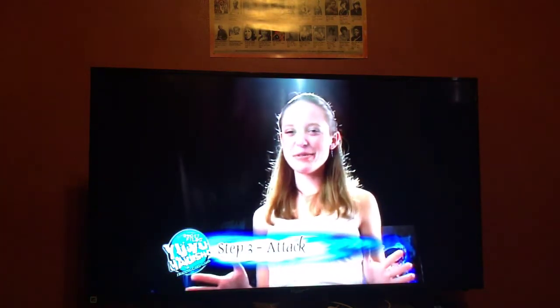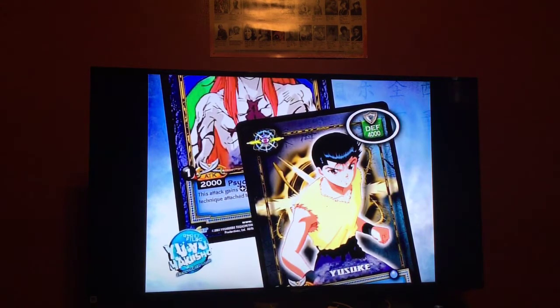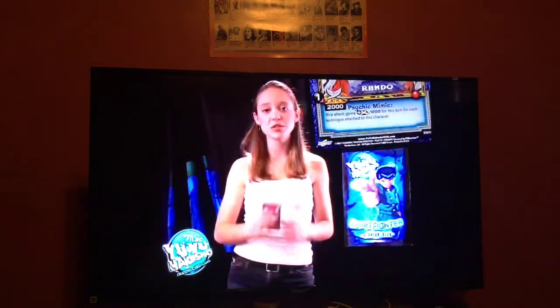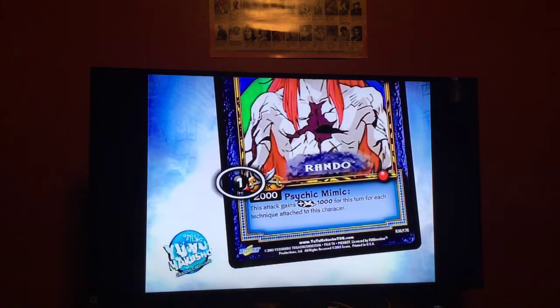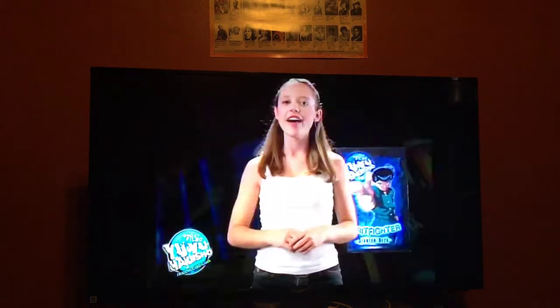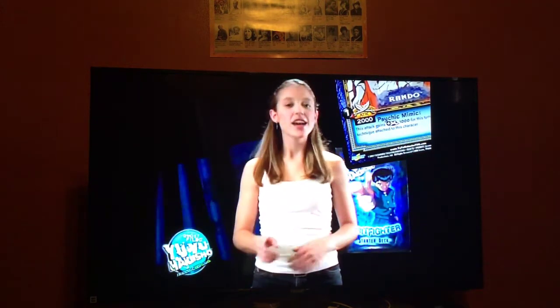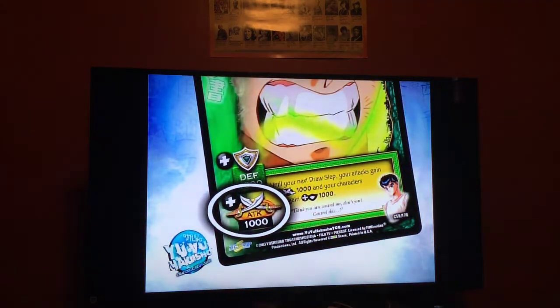Step three — I'm ready to roll. When I attack, I'm trying to get my character's attack value to be equal to or greater than your character's defense value. If I can, your character takes a point of damage. If my attack value is double your defense value, your character takes 2 points of damage instead. I'm going to use Rando's psychic mimic attack. To pay for the cost, I must discard a card from my hand. Psychic mimic requires discarding one card. I'll discard Ultimate Test now. Rando's base attack value is 2,000 points, plus psychic mimic gives an additional 1,000 points for each technique attached to Rando. Also, Vore of Fury adds an additional 1,000 points to my attack value.